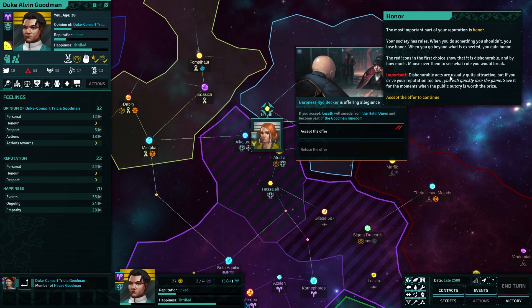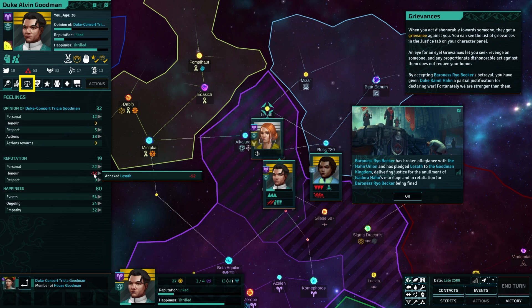The red icons in the first choice show that it is dishonorable and by how much. Mouse over them to see what rule you would break — moral consequences: respect the sovereignty of a duke over their territory. Dishonorable acts are usually quite attractive, but if you drive your reputation too low you will quickly lose the game. Save it for the moments when the public outcry is worth the prize. So this is my reputation here — 22. Accept the offer. Alright, come on across. Lesath will secede from the Han Union and become part of the Goodman Kingdom.